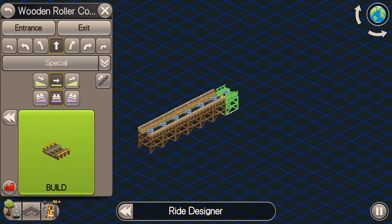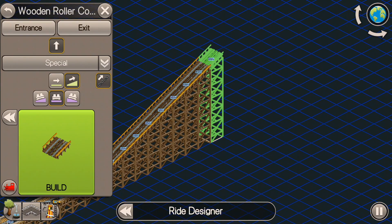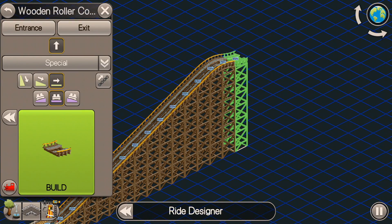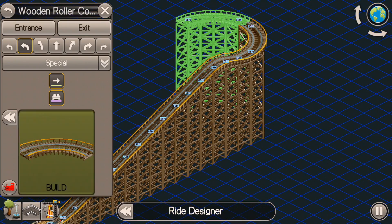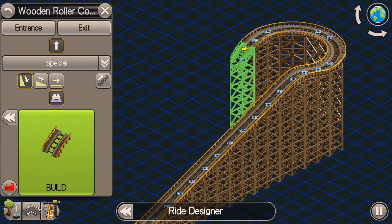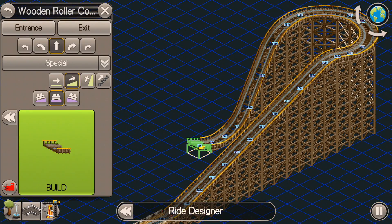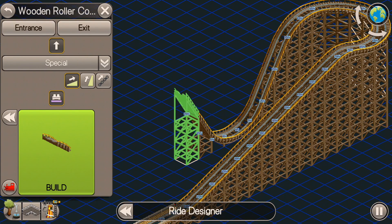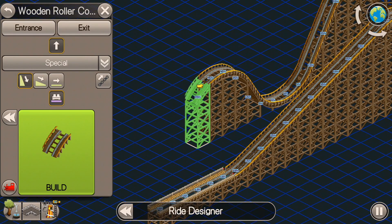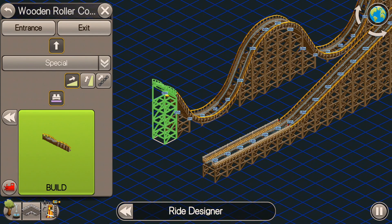I'm going to go ahead and build one today and kind of just go through my thought process on building wooden roller coasters. The first thing I do is build — this is going to be a smaller, very basic wooden roller coaster. I'm going to take it up to 65 feet, which is a pretty standard height. I decide to go up to 70 feet and do a small hill into a standard turn, then build straight up. I'll do 45-foot hills here, which will give the roller coaster plenty of speed to get over the top.